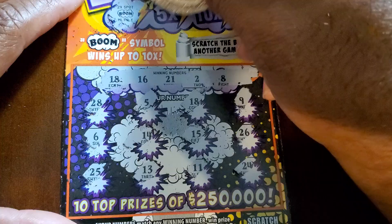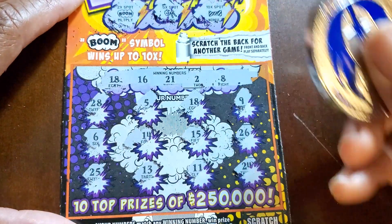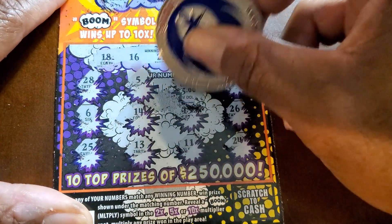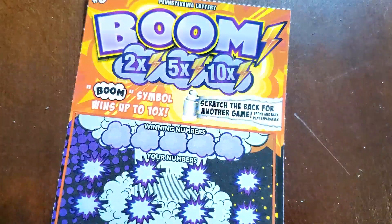Wait a minute, I think we got one — we got a 2x! We got a 2x. So we got the boom multiplier up at the top. Let's see — 18? 18. Alright, so I think this ticket is good for $25. Yep, I think it's good for $25. So that just paid for the session — we are in the profit range, off one ticket.